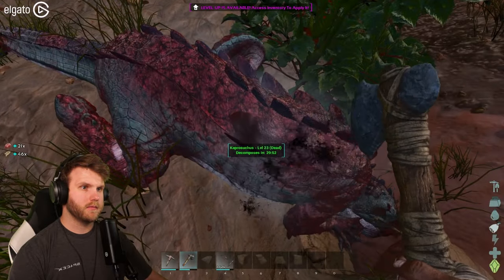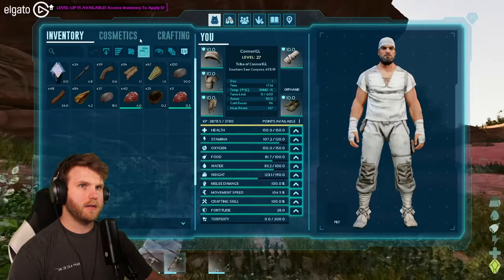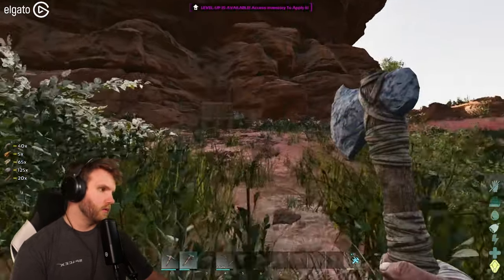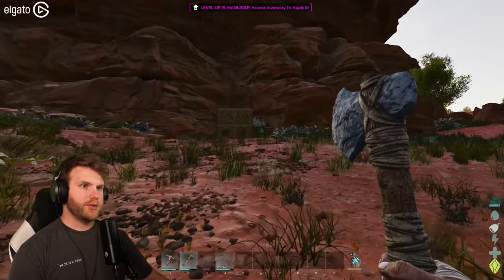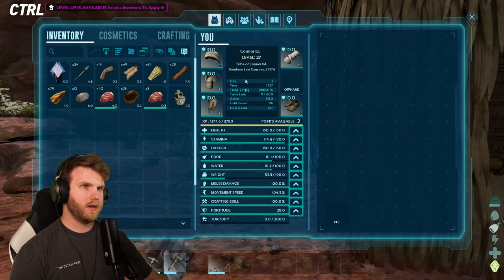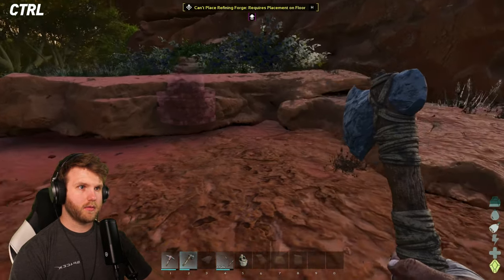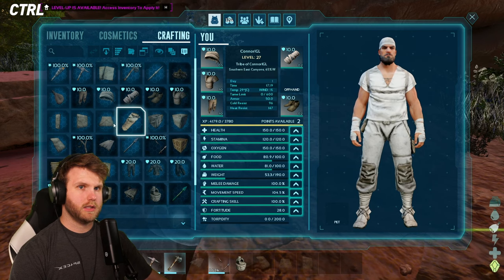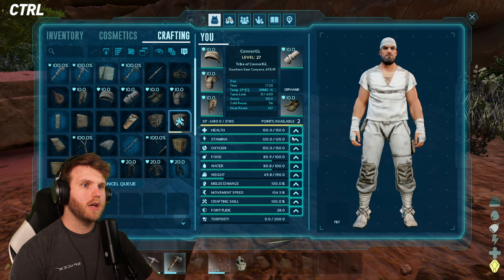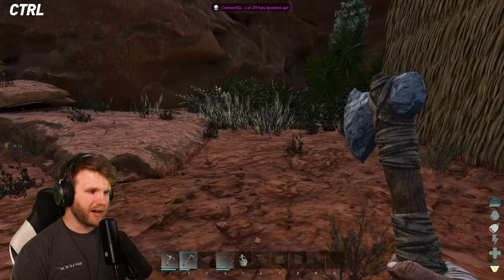Kaprosaurus — got him! Is that enough hide to make my refining forge? It is — perfect! Craft one — we got a refining forge! W! Now that we have the refining forge, I'm just gonna place it — oh, it requires placement on a floor. I'll just make a thatch foundation extension. Bump into health and stamina. Dude, we're making good progress chat — good proggy!